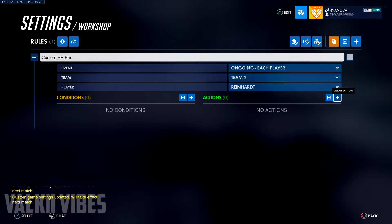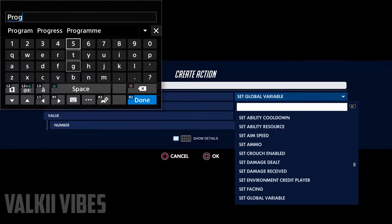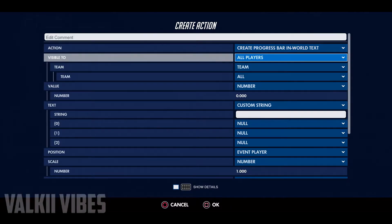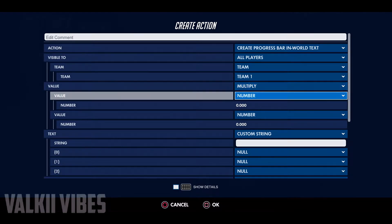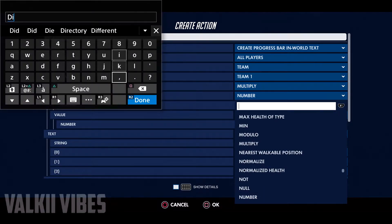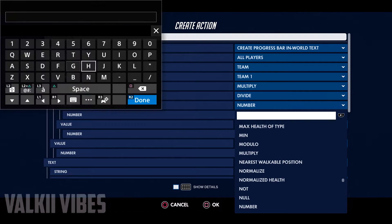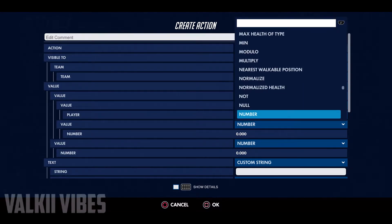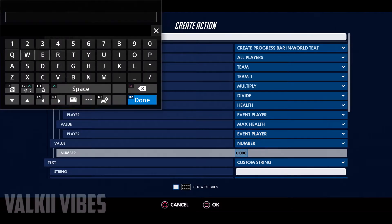Come over here and create an action — search for 'progress' and press on 'Create Progress Bar In World'. Set visible to all players on Team 1. For the value, use multiply, then divide — so multiply divide — and then set it to health of the event player divided by max health of the event player, times 100.